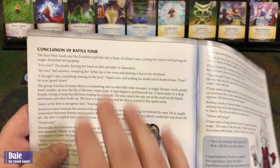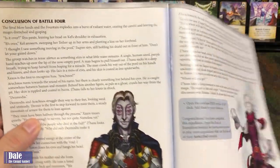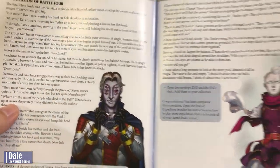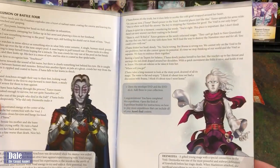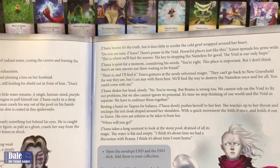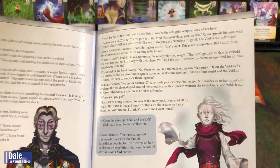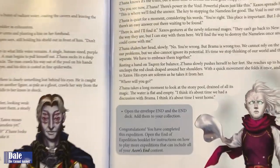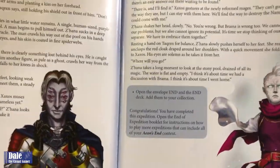For our conclusion: we landed the final blow, the fountain explodes, a pool is formed, and we see some motion coming out. Two new partly human, part monster figures emerge — one being Arachnos and the other Desmodia. Discussions cover how we need to accept that there's the void and Gravehold, and work together to put an end to all the Nameless. We open the end envelope and deck, add those to our collection. That is the end of this expedition.